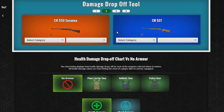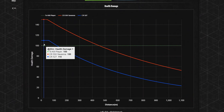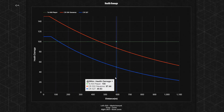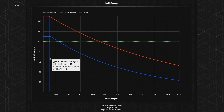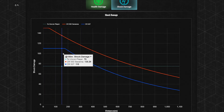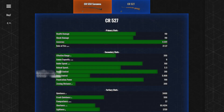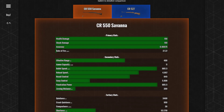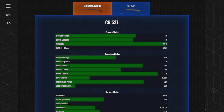However, the CR527 immediately gets dismissed from comparing itself to the Savannah due to the 527's lack of damage initially and over range. Even with the shock damage multiplier the 527 ammo types get, it still doesn't catch up with the shock damage on the Savannah, and that's not even comparing the other stats that are better on the Savannah too.